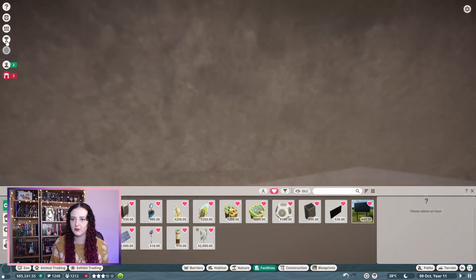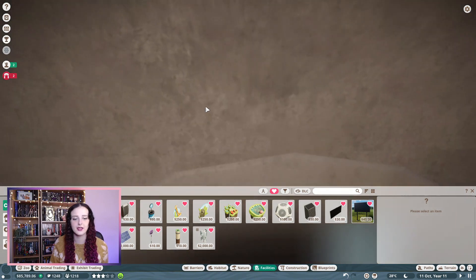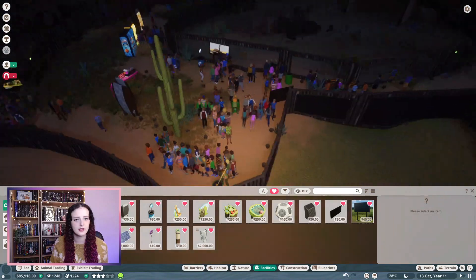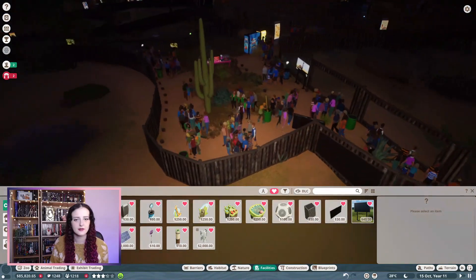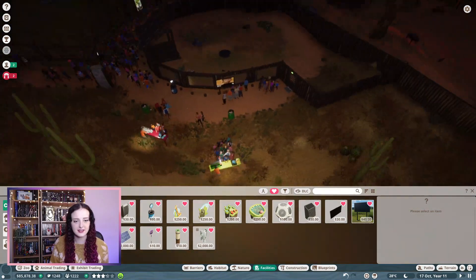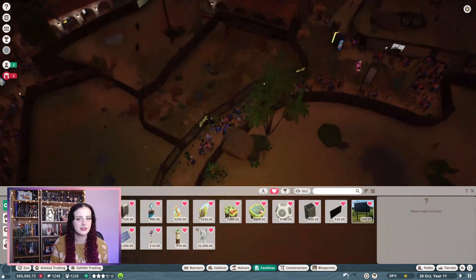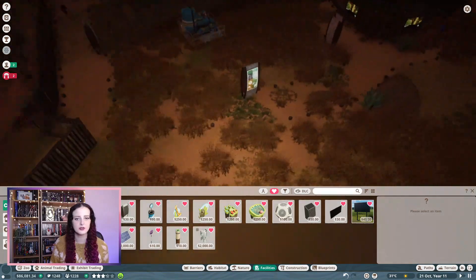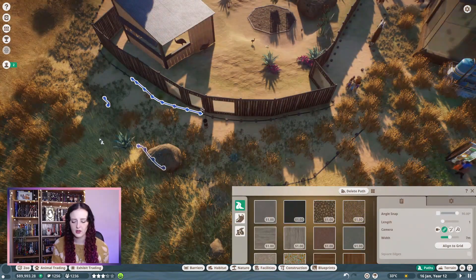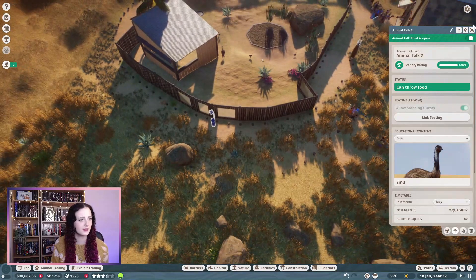The scenery rating is not bad, we have one done. They actually need to go through the animal talk. I can't put an animal talk point in certain areas - that would be a disaster with counters and shops going on as well. So maybe we put the animal talk point back here - that's a bit better. Just want to make sure there's enough room back here for the animal talk where they can throw food. Oh look at all the little baby emus!